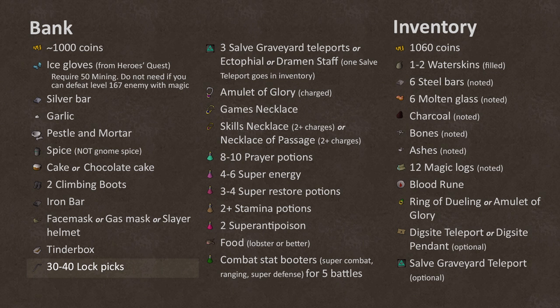Lock picks — I'd say get as many as you can to be on the safe side, since it can require a couple dozen tries to pick the lock. As noted before, you'll need a way to get to Canifis in Morytania. Salve graveyard tele tabs are the fastest way, but the ectophile or fairy ring network also work. Note that you will only need 3 total Salve graveyard teleports, with 2 in your bank and 1 in your inventory. For potions, these are just estimates based on the number I used. Technically they are all optional, but recommended. Of course this will vary based on your own levels and combat skill, but hopefully you have these things all stashed in your bank anyway.